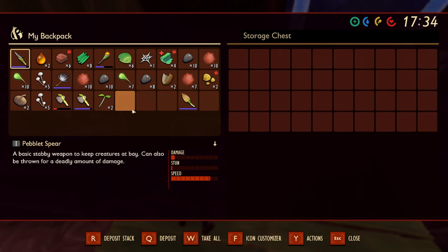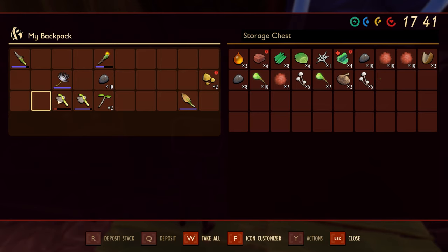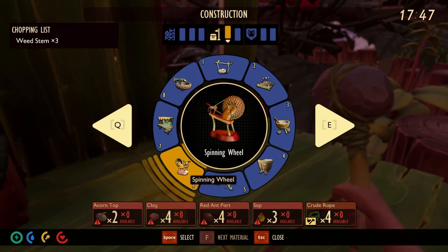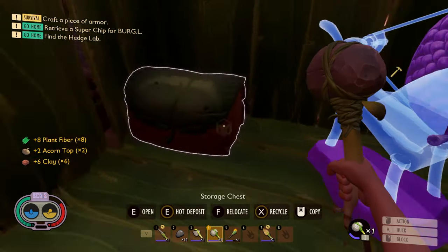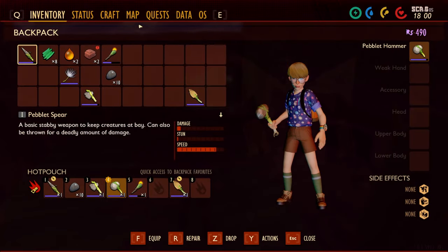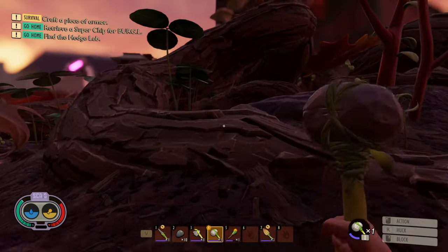Depositing everything - the shift click actually used to not work that well, so it's nice that it does now. All right, now for the spinning wheel - acorn top, clay, crude rope. We need ant parts, sap, and crude rope. Let's craft up some crude rope. There should be some sap right here, however this is also where the wolf spider likes to hang out - slightly terrifying.